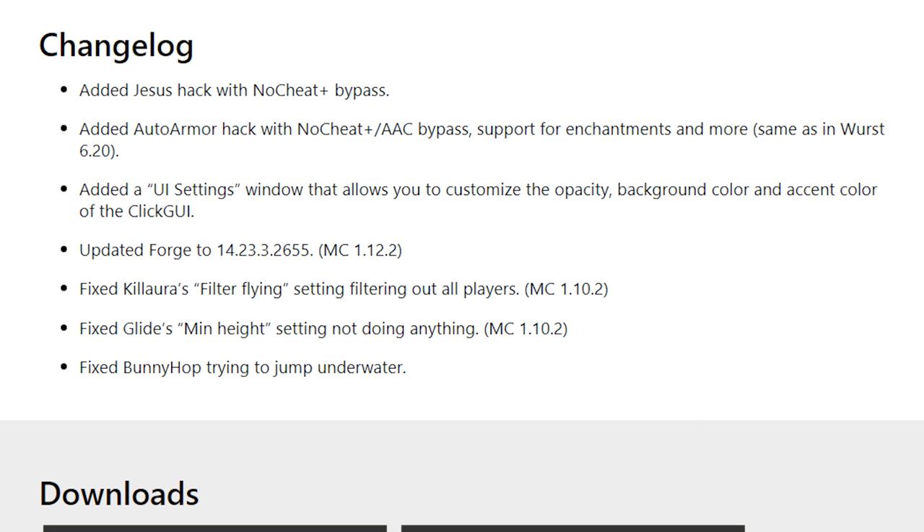MC1.12.2: Fixed KillAura's Filter Flying Setting filtering out all players. MC1.10.2: Fixed Glidesman Height Setting not doing anything. MC1.10.2: Fixed Bunny Hop trying to jump underwater.